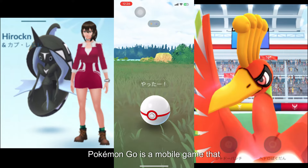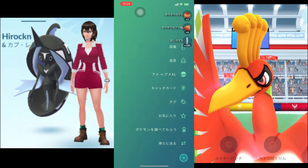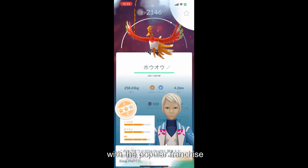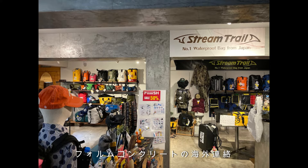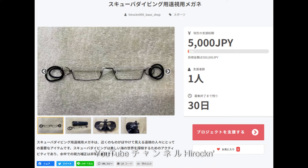Pokémon Go is a mobile game that took the world by storm when it was released in 2016. The game combines augmented reality with the popular franchise, allowing players to catch virtual Pokémon in real-world locations. To play Pokémon Go, users need to download the app. Thank you so much for joining us, and thank you for your support.